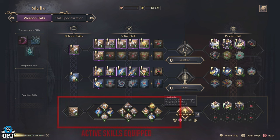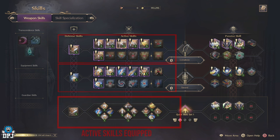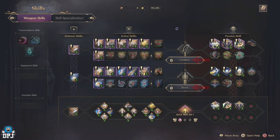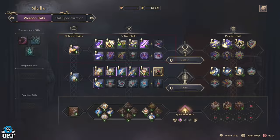My equipped skills are ones I've selected from the 2 sections above, which are skills available because of the 2 different weapons I am using. Skills are linked to weapons, so if you use 2 different weapons than what I'm using, you'll see completely different skills. I'm currently using a longbow and a sword. If I switch one of these weapons — let's say I put on daggers — the skills here will now change to skills that go with those daggers.